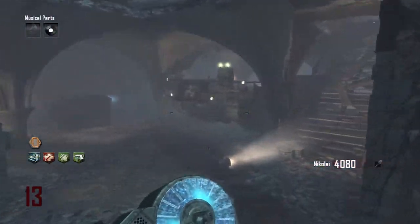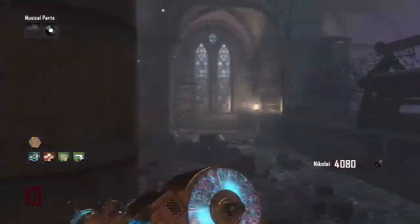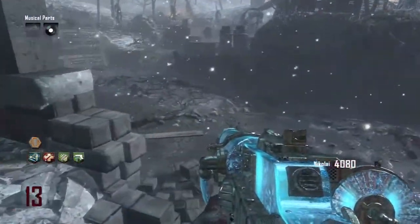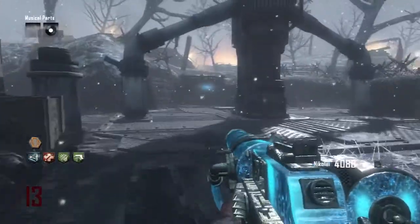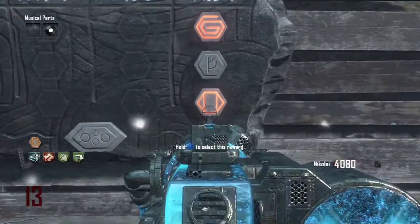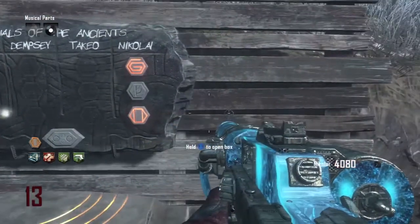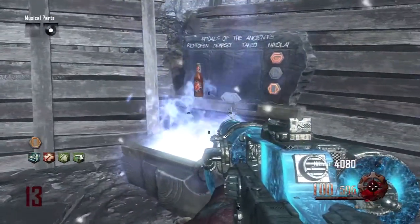Once you've done that, you want to come to one of the generator chests. One of them is located at spawn, another one is located at generator 6 behind the church. When you go over to the chest, you need to select the reward that looks like the rectangle gold one, and that will give you a free perk.